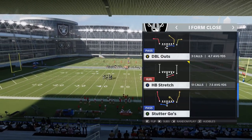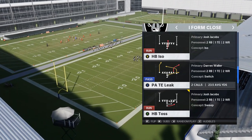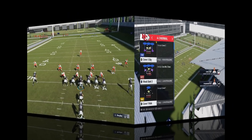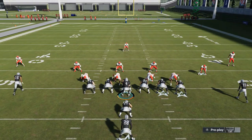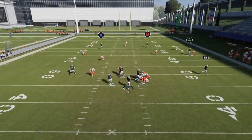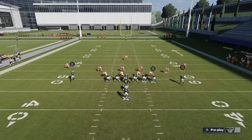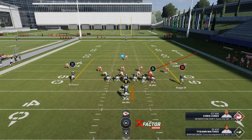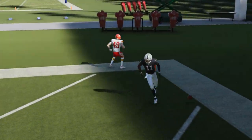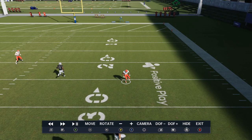The last play I'll cover is the PA Tight End Leak, which is a bit better against cover three and cover four since we already have a solid cover-two beater. Against cover three, all you have to do is put the B route on a streak and smart route the A route — that shortens the route and makes the cornerback bite down on it for an easy touchdown. You can block the fullback to alleviate pressure. Then you're just waiting for the outside cornerback to react to the tight end.